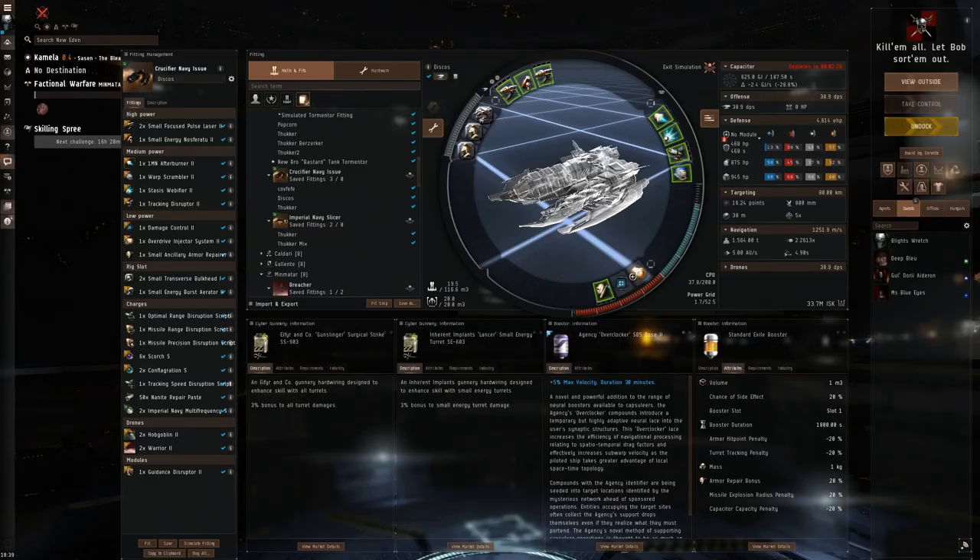Greetings guys, this is BlightTresh, I do hope you guys are all doing well. Today I figured we'd do the Cruciferian Navy Issue, the TD one in particular. There's another one you can see quite often which is the two web beams or pulses, but I figured we'd do the TD one today.